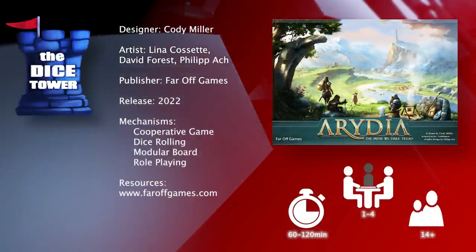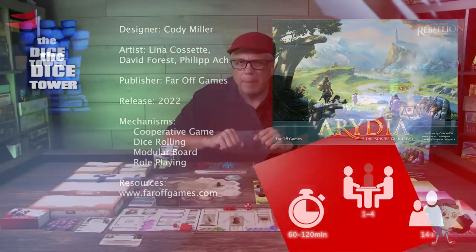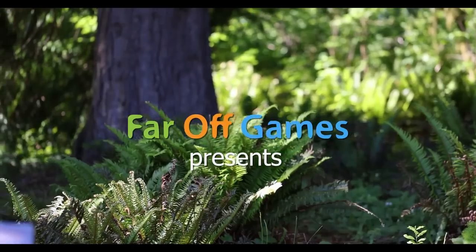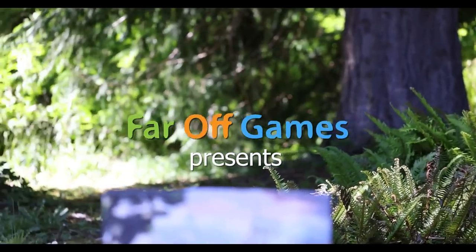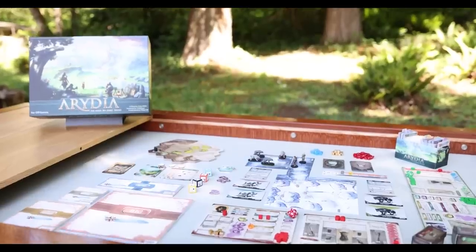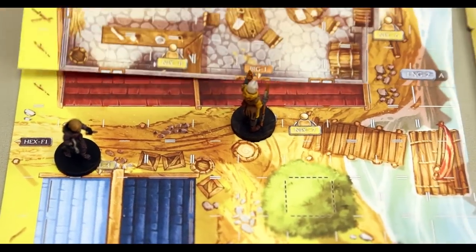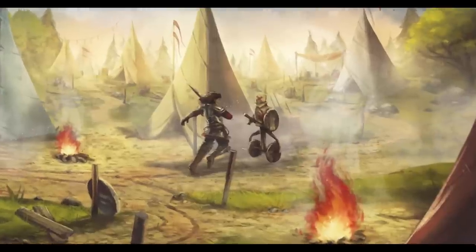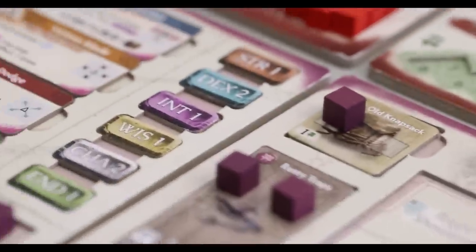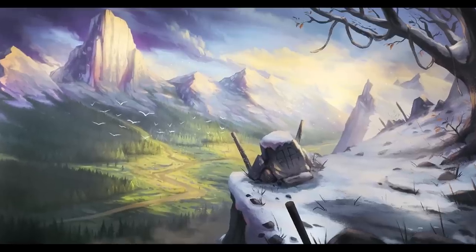Paths we dare tread — the words echo in your mind. You blink back sleep as dawn pours into your threadbare tent. Exile isn't nearly as romantic as it sounds. Today is the great thaw; the hunt should start soon. Each year, emissaries distribute wooden coins called squills to local inhabitants. These coins hold no value, but they're the only way for the banished to receive a pardon. Collect the most squills by harvest and you can return home.